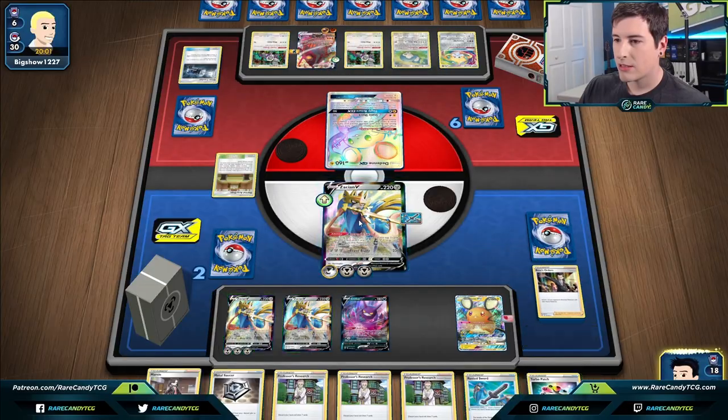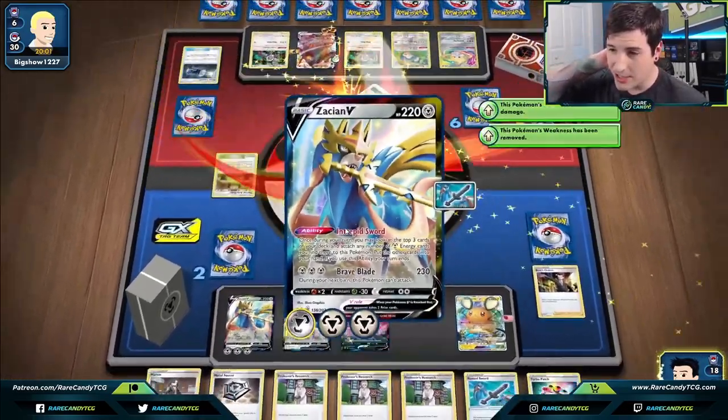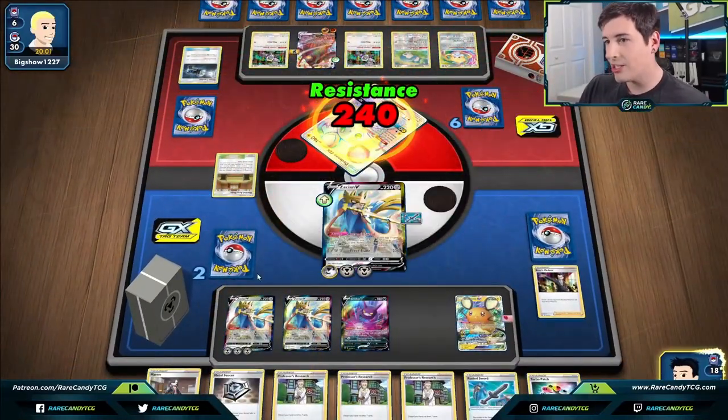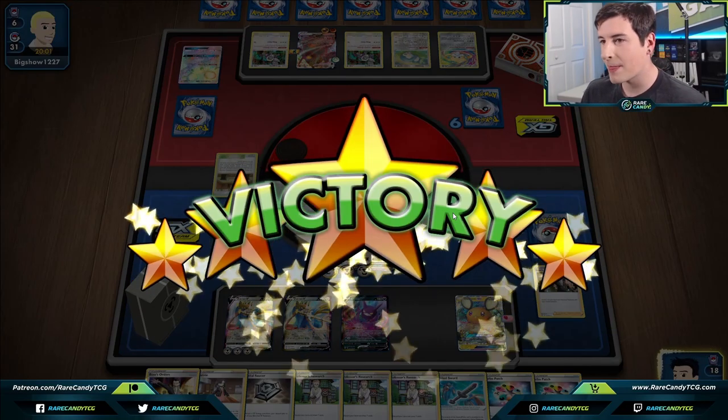We retreat first, then go for Boss's Orders and Brave Blade. Really aggressive — not having to use Alter Creation and being able to Brave Blade immediately feels really good. Pretty easy win against the Coalossal deck!